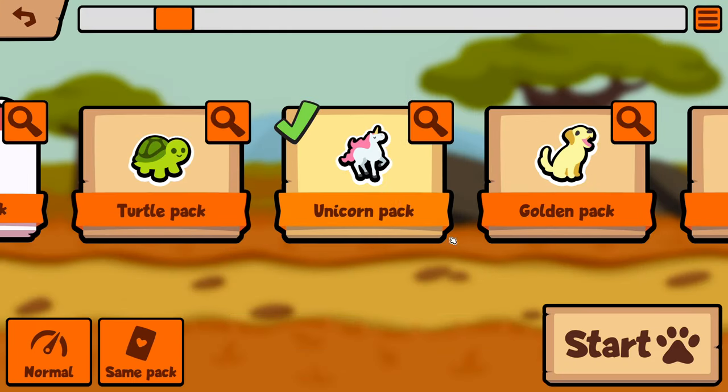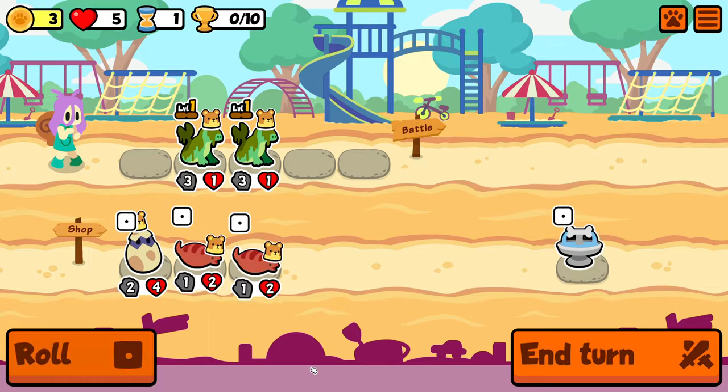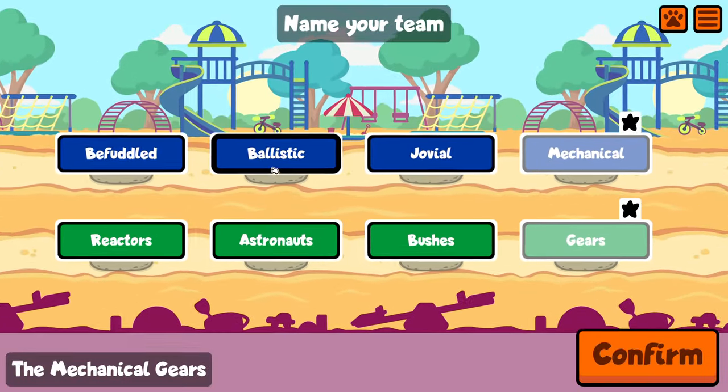Alright, hello everybody, welcome back. Today I am playing with the Unicorn Pack because I haven't really touched it since all the changes came through. And yeah, we're going to be trying to get a jump build, specifically with Tsuchinoko.